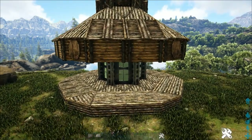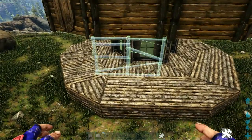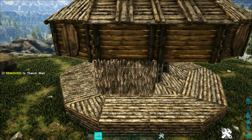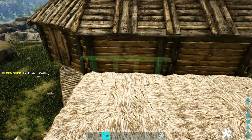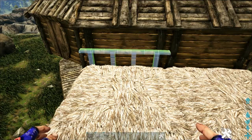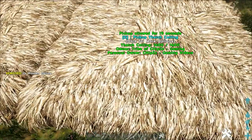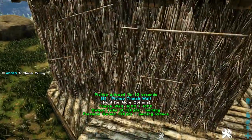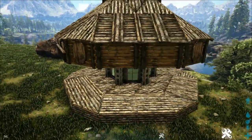Now come to these two wooden walls between our trophy mounts and place a thatch wall below one of them, flipped around so it places like this. Add a thatch ceiling above it and another one next to that. On top of that thatch ceiling, get out a wooden railing and rotate the snap point so you're placing it on the thatch ceiling. Add another one right here, then go ahead and pick up or destroy all of the thatch — everything will remain. Do this on every side that has the two wooden walls.